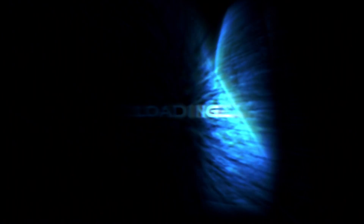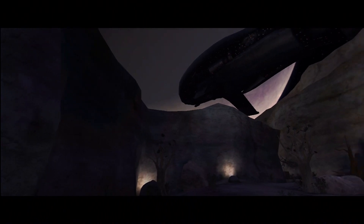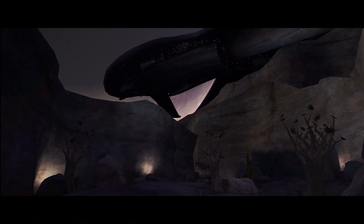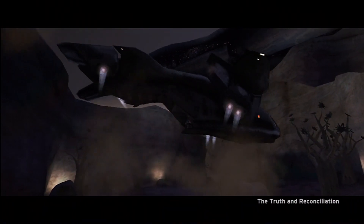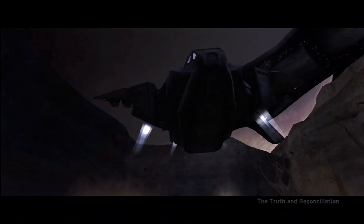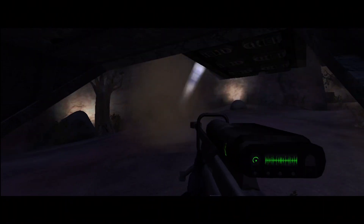That's Halo done and completed. Now on to the third level — The Truth and Reconciliation — where I get to board a Covenant ship in an attempt to rescue Captain Keyes. So it's going to be a lot more corridor shooting, basically more Elites, more Grunts, more Jackals, fighting my way through corridors to get to Captain Keyes. But before that there's a nice little sniping-at-night section about to play out now. This level is a lot of people's favourite, and I used to love it because you start off with a sniper rifle, so if you are a sniper fan this is a great level.